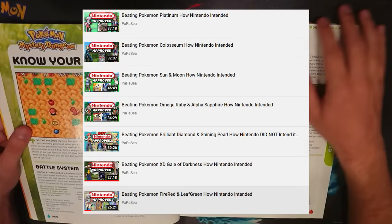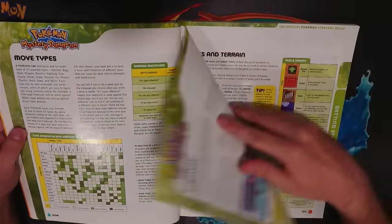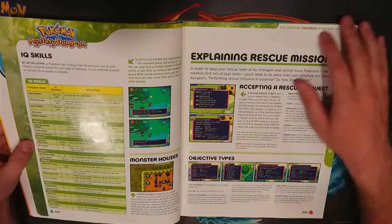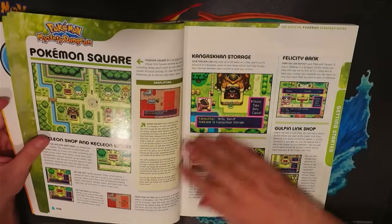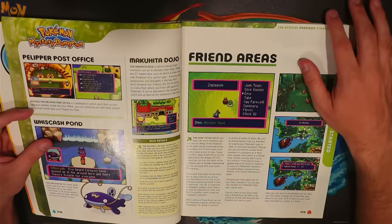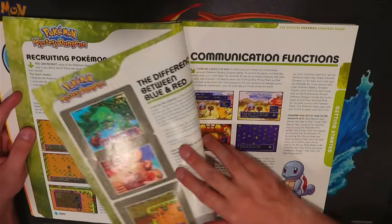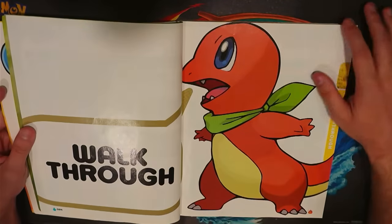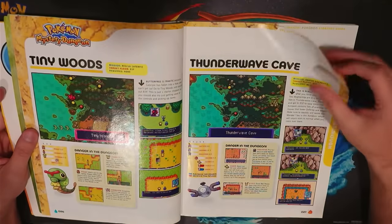We've had mixed results in the past, and this guide will be a bit different as well. The first couple of pages explain the controls, gameplay basics, how to attack, and all the things you would expect. I'm assuming most of you watching already know the general gist of how these Mystery Dungeon games work, so we can make our way to the walkthrough portion of this guide. So let's load up our Game Boy Advance with Pokemon Red Rescue Team and beat it how Nintendo intended.